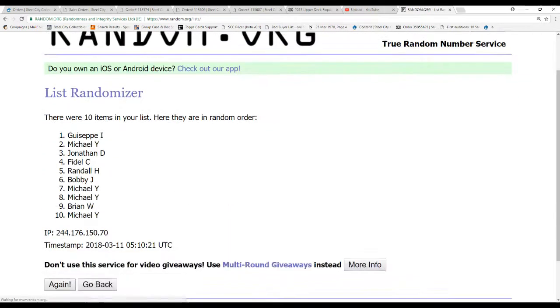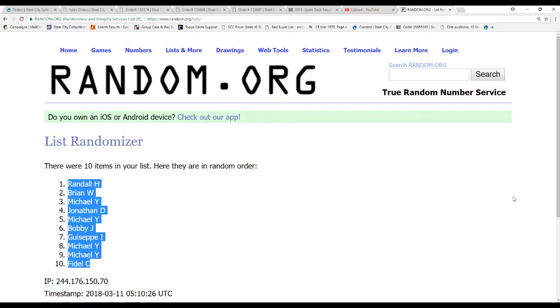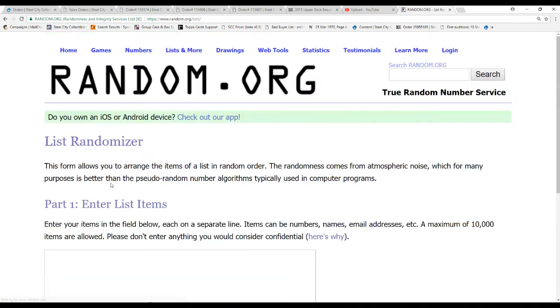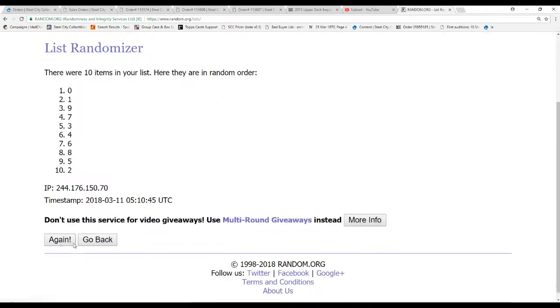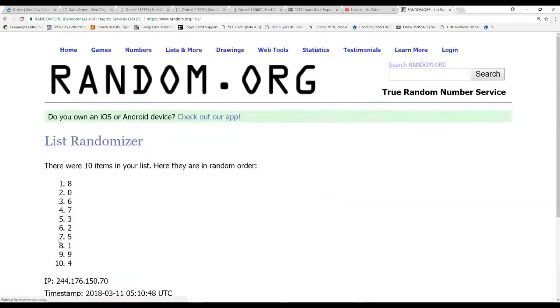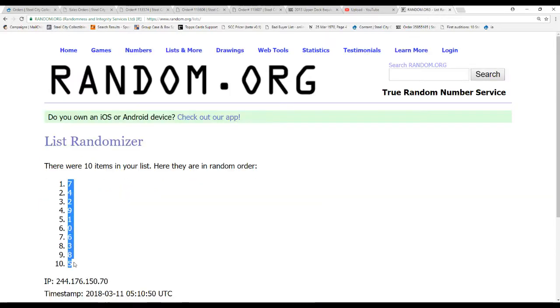10 names, randomized 5 times. We've got Randall H on top, Fidel C on the bottom. Same deal, we've got 0 through 9. I'm going to do this 5 times — randomizations 2, 3, 4, and 5. 7 on top, 5 on the bottom.